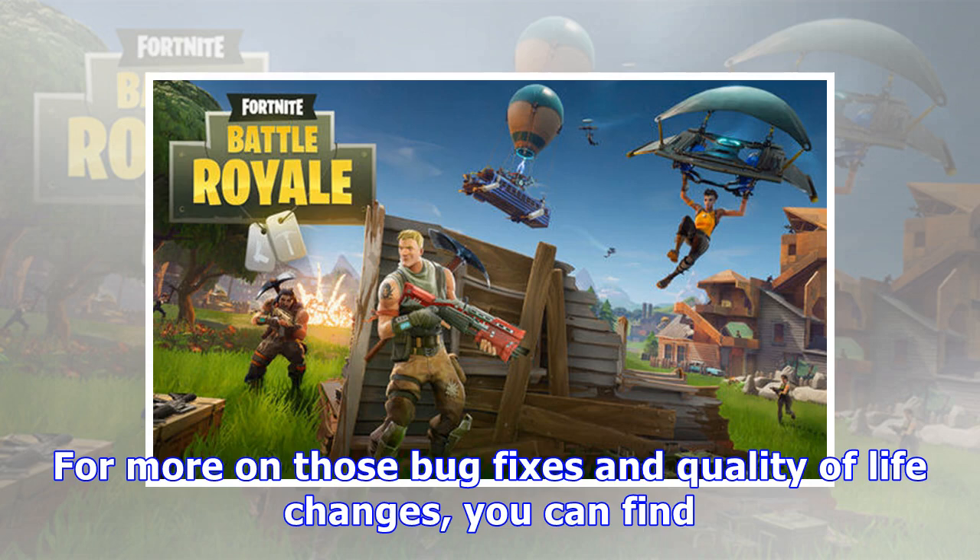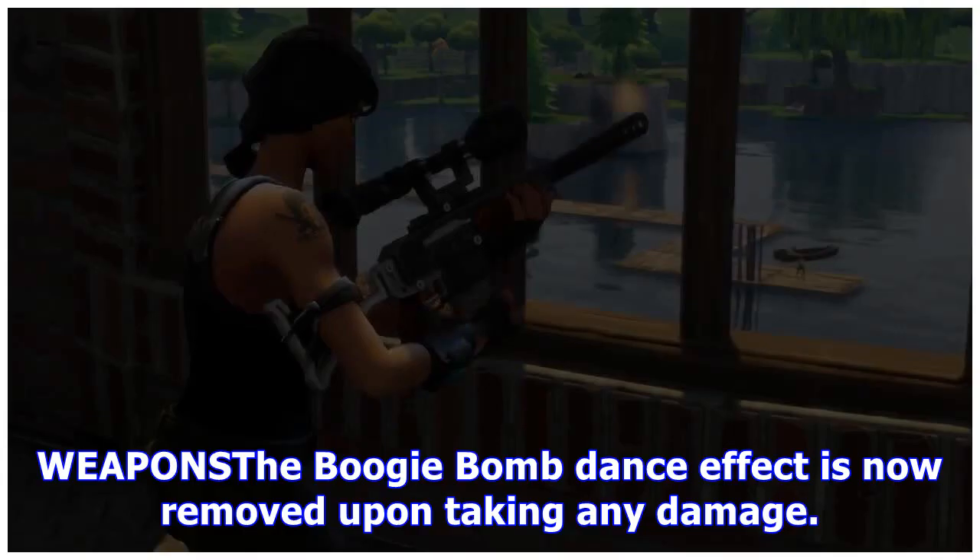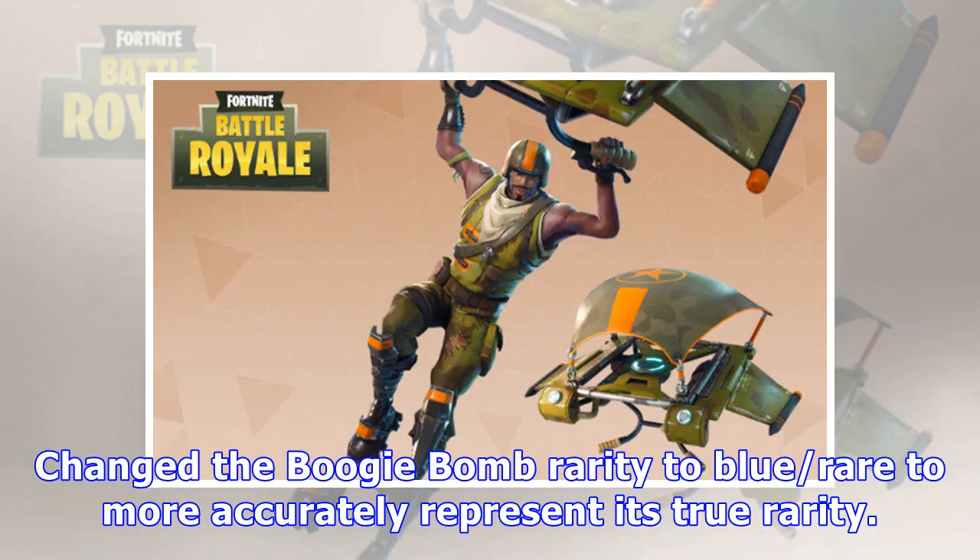For more on those bug fixes and quality of life changes, you can find all the changes in the latest Fortnite patch notes listed below. The Boogie Bomb dance effect is now removed upon taking any damage — Epic will continue to monitor and iterate on this item's functionality. The Boogie Bomb rarity has also been changed to blue rare to more accurately represent its true rarity.